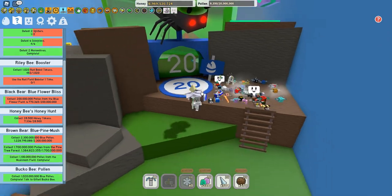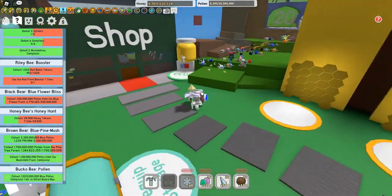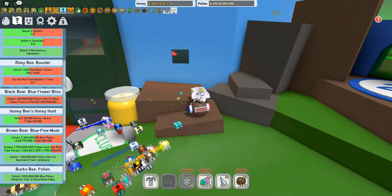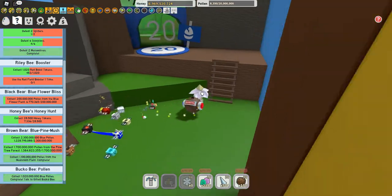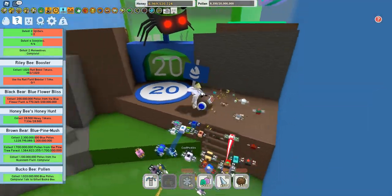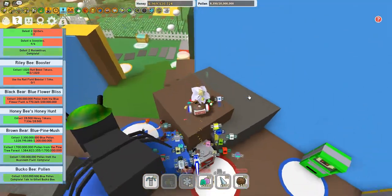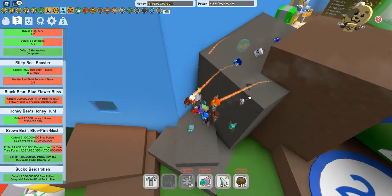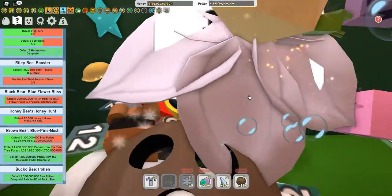Okay everybody, we're gonna go get the demon mask. The way to get over here is it's inside this little blue area. You can either glide over here or go over here, and get up here. Then I believe you've got to squeeze through here somehow. Oh, we have to go down here, that's right.